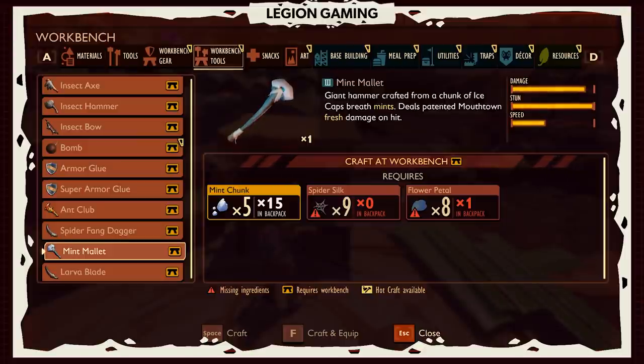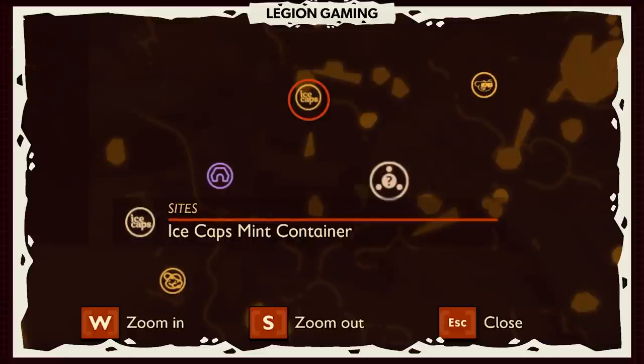You may be asking yourself how do I get the mint mallet? The mint mallet doesn't naturally show up in your workbench — you're not going to get it from Burgle. What you're going to have to do is actually find the mint chunks themselves, and that will unlock the plans for the mint mallet. The mints aren't exactly hard to find; they're just slightly northwest of the mysterious machine. But getting the mints is a different story entirely.